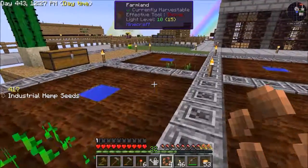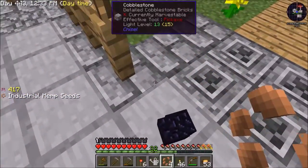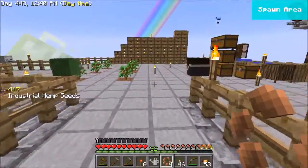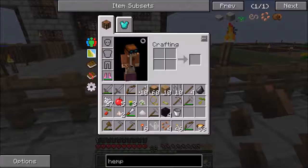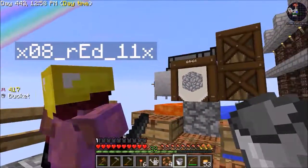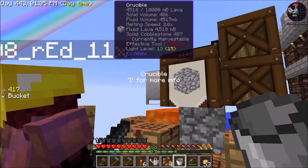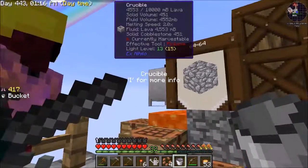Alright, I got your four obsidian. So I have this crucible hooked up to the cobblestone generator, and it's putting cobblestone into it, so it's automatically making lava for us. It holds about ten buckets full of lava, and it's got about four buckets in there right now. Right-click on that with a bucket to get some lava out of it. Now come over here — you see the barrel that's inside the water. Put the lava in that barrel and right-click it out.